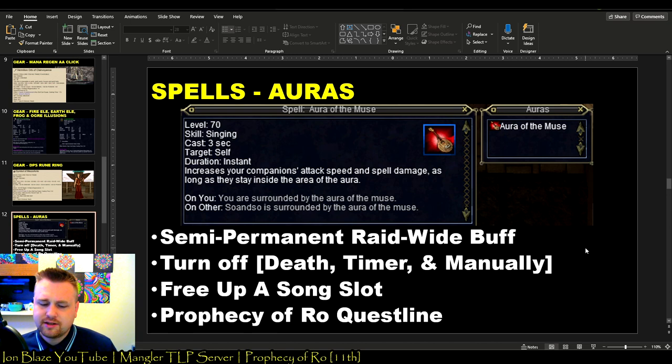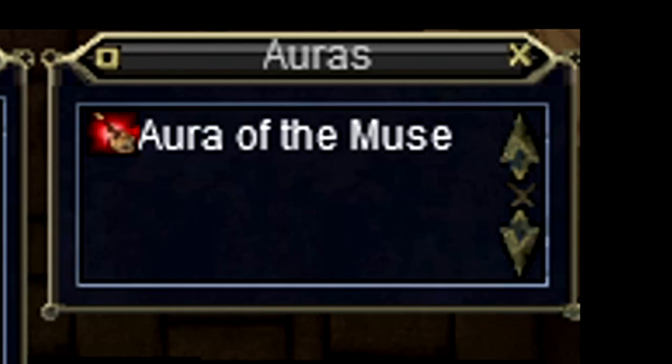Now let's get into spells. Auras are basically a one-click-and-done buff — you turn it on once and it stays on mostly permanently, taking effect raid-wide on everybody within range. It does turn off when you die and also seems to randomly switch off every 70 minutes or so, so you have to keep an eye on it. Sometimes when you try to recast, it says your concentration is full, meaning you have to manually turn off the aura via the aura window — open it via the options menu or Shift+A.